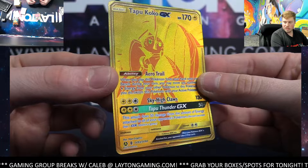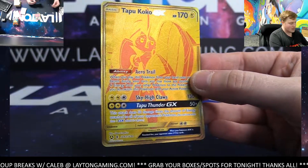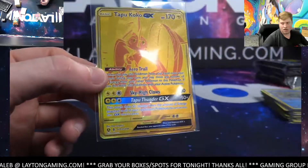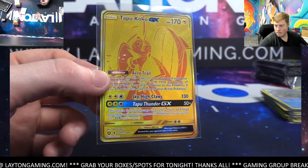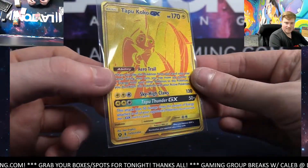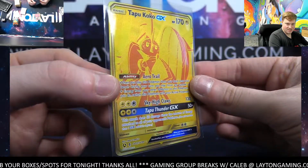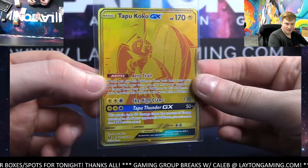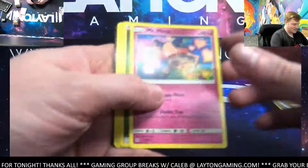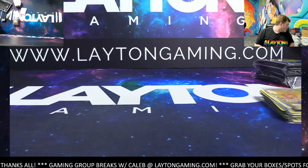Tapu Koko GX — congrats again Laura, that combo smashed it! Wow. The combo with electric and dragon — there you go Laura, crazy stuff for you. Congrats! Holy cow, that card looks insane. That card looks insane — there you go Laura, very nice.